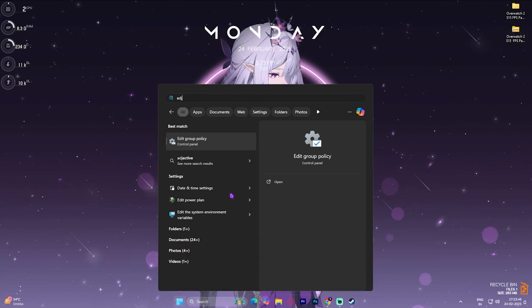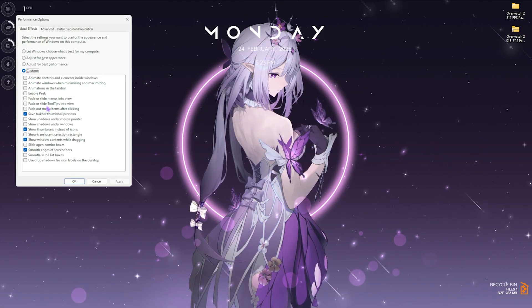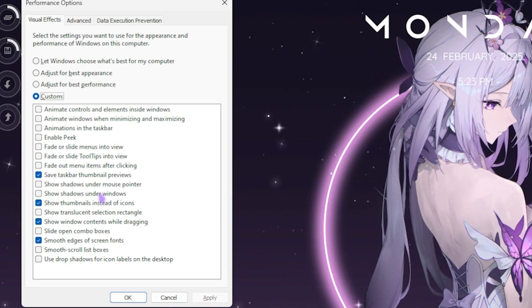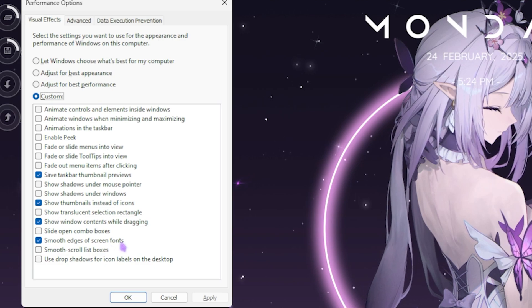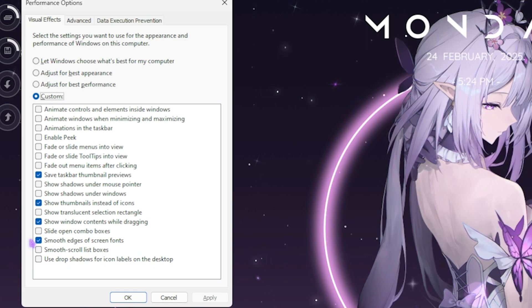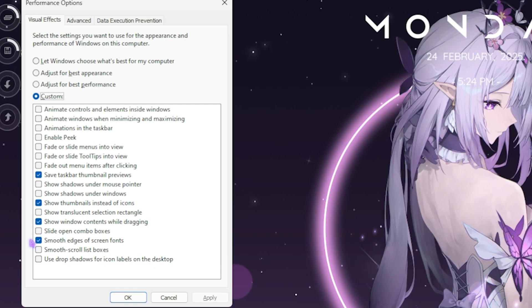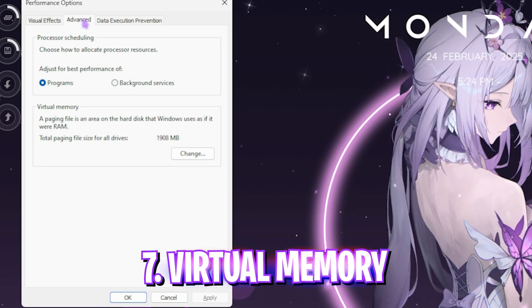The next step is de-animating Windows. Search for 'Adjust the appearance and performance of Windows.' Select Custom and ensure only these options are turned on: Save Taskbar Thumbnail Previews, Show Thumbnails Instead of Icons, Show Window Contents While Dragging, and Smooth Edges of Screen Fonts. Disable every other option — this removes animations that cause performance issues while keeping the basic look of Windows. Click Apply, then go to the Advanced tab.